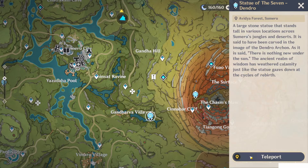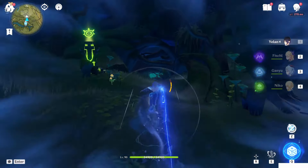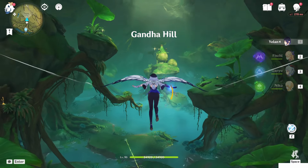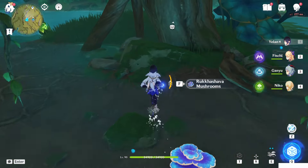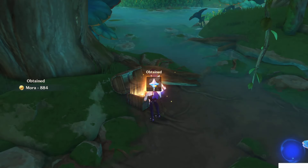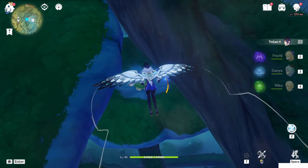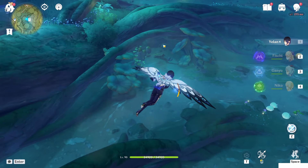Next one is underground - really simple to find as well. Teleport to this Statue of the Seven here, the first one, and from here head toward the north side. Jump down from here, you will see a cave. Enter this cave - if you already completed the world quest you should have this already open. Remember you need to complete the world quest first to unlock those images. As you can see it is basically the same place as the picture. Fly under that house.